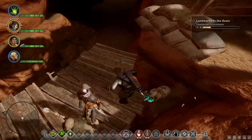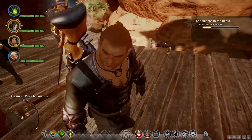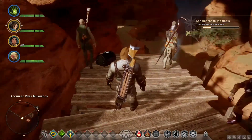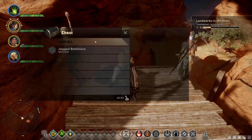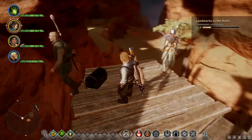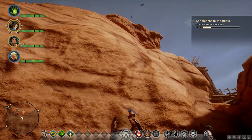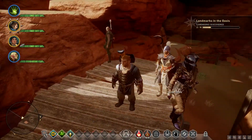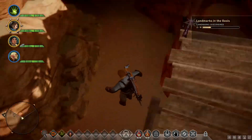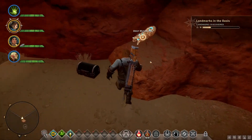There should be some sort of grab command or something. You would climb then grab. I mean you can do all awesome things but grab onto a ledge? That's too much. Jacket Battle Axe. Nice. So, there's the landmark, I believe somewhere up there. I don't know how to get there really. Let's explore a bit more then.